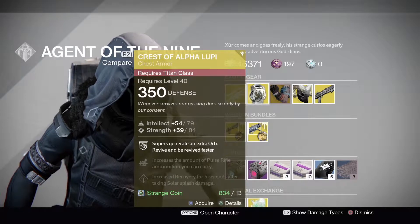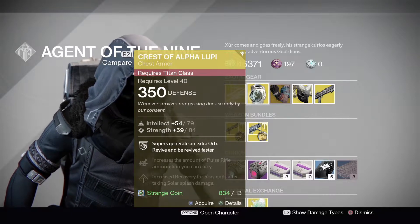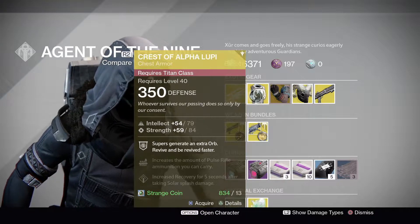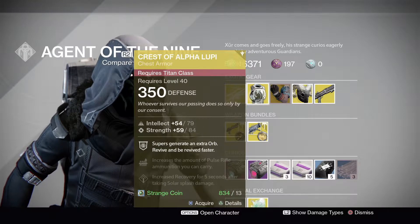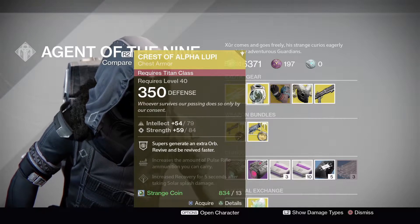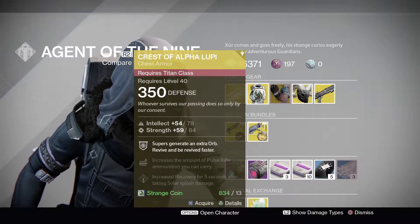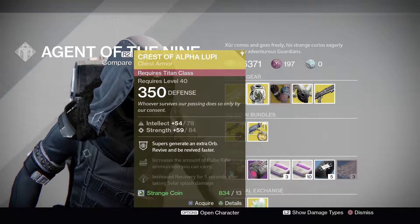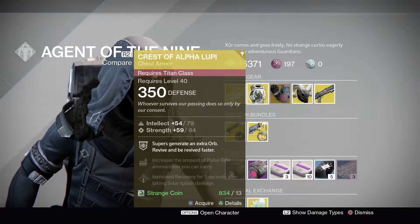Next we have the Chest of Alpha Lupi for the Titan. This is rolling an Intellect and Strength roll — Intellect rolling out at 79 max, Strength at 84 max. The Loopy chest perk has Supers generate an extra orb and lets you revive and be revived faster. It also comes with increased Pulse Rifle ammo carry and increased recovery for 5 seconds after taking Solar Splash damage. This is mostly used in Trials for quick rezzing, and it's also useful in the raid, especially challenge mode for generating orbs.